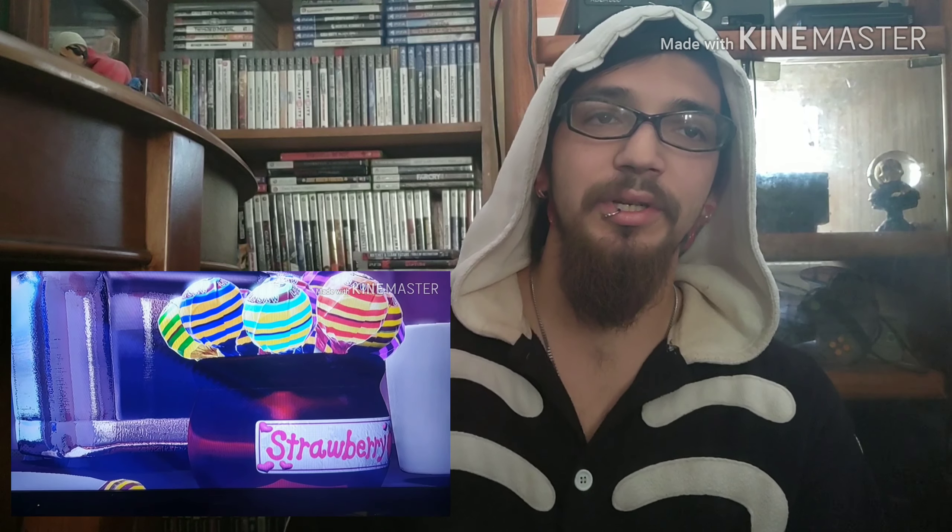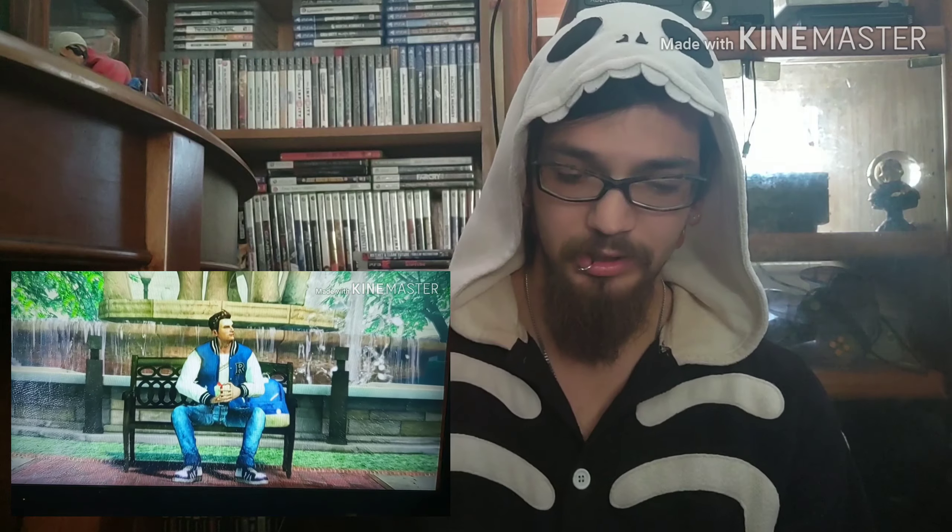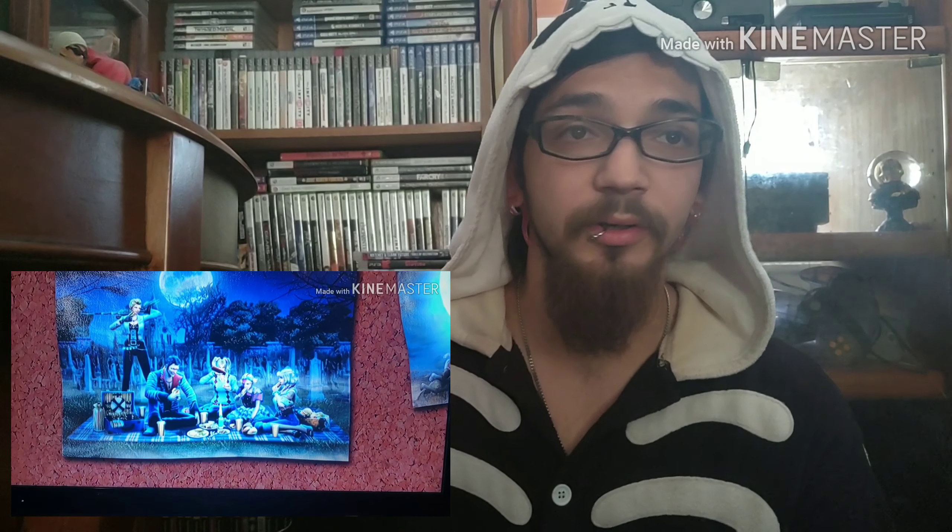On to the next spooky game — Lollipop Chainsaw, which you can get for Xbox 360 or PlayStation 3. You start off meeting Juliet on her birthday, and of course she is a zombie hunter. Her boyfriend Nick doesn't know this — he's waiting for her at school to give her a birthday gift, but he ends up getting attacked by zombies at San Romero High School, which is where the first level takes place.